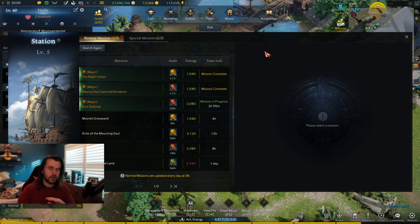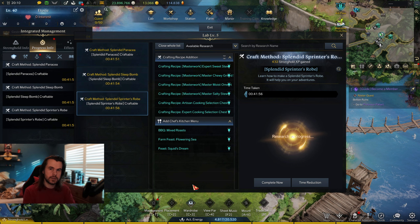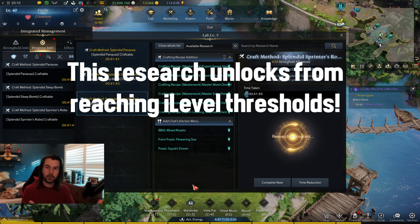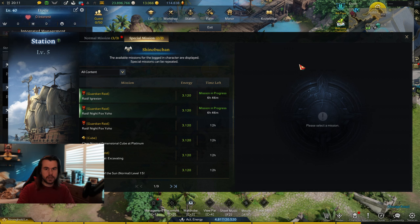Speaking of your stronghold, always keep research going, full sets of expeditions running at all times, and maybe even craft something. All of these give your estate XP, which is incredibly important — not only does it make crafting fusion materials easier, but you'll also unlock research that helps level up your alts more effectively by making honing take fewer resources. Just like with your life energy, make sure your island's action energy is being used at all times. If you're never planning to do guardian raids with your alts, send out expedition teams to do them for you and get those materials.